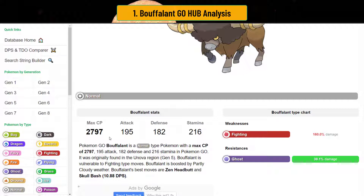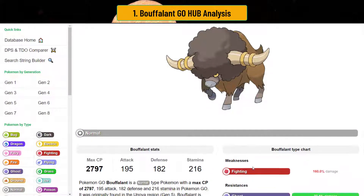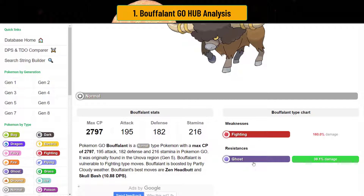Normal is a really great type because of two things: one, you're only weak to fighting, and two, you double resist ghosts. So those Snorlaxes in Ultra Premier don't do anything to you, and Driflims don't do much at all either. If Gengar does not have Focus Blast, you're pretty safe. But remember, you are weak to fighting, so Focus Blast hurts — make sure you scout for Focus Blast.